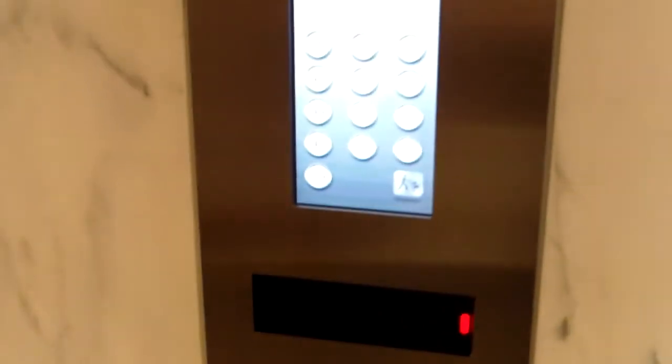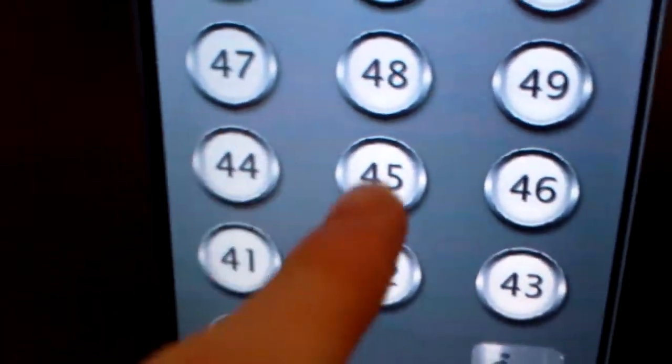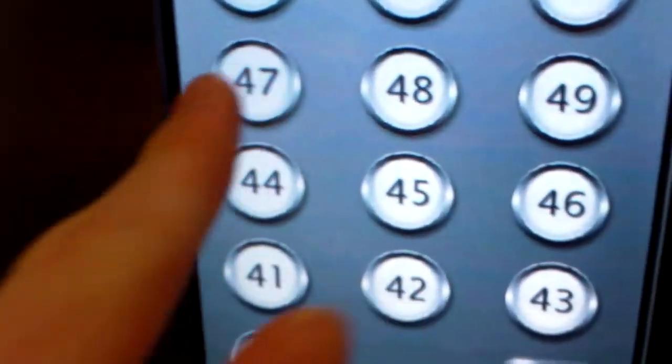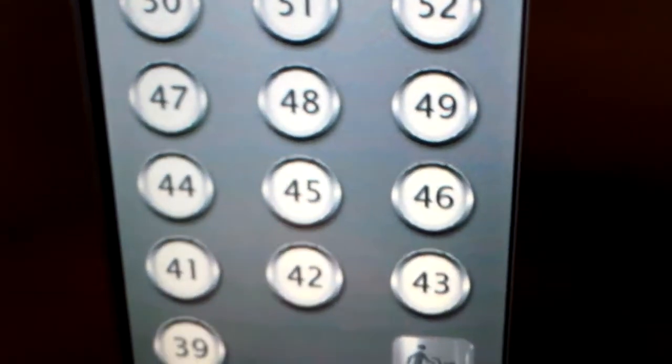Here is the destination dispatch. These are destination dispatch elevators at 1801 California. I'm going to try 47, 39, D6.